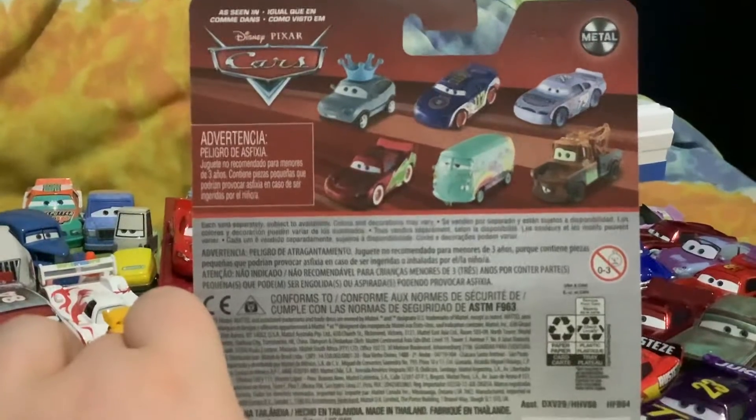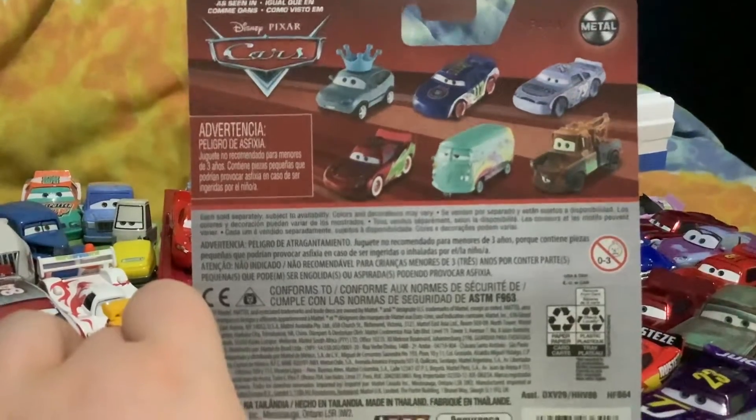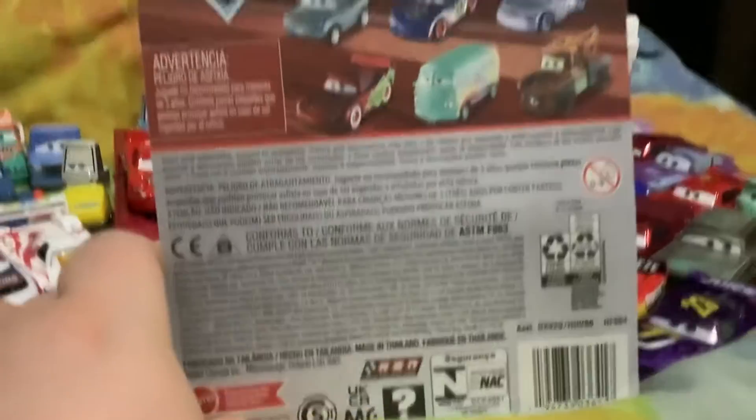On the back of the packaging you can get Dara Vanderson, Ralph Carl, Hollingass, Fillmore, Mayer, Holiday Hotshot, and Lightning McQueen.